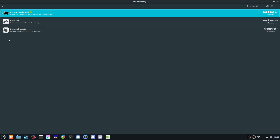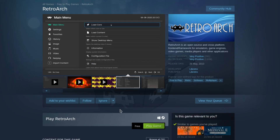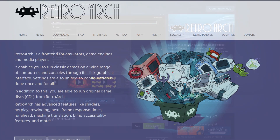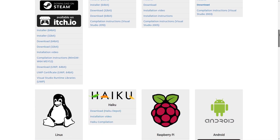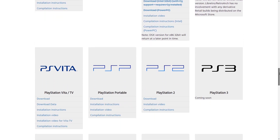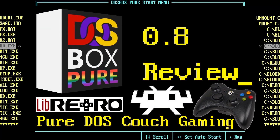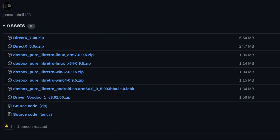First thing we do is install RetroArch — a nifty smorgasbord of emulators for various systems with a controller-friendly interface, which installs the cores. You can do this via Steam these days, or a repository, or download it from its homepage, and it runs on a ridiculous number of systems. There's plenty of documentation on how to install DOSBox Pure's Core into RetroArch, including a video on this channel linked here. When you go to the Releases section in their GitHub page to download the appropriate zip for the latest release, you'll also want the DirectX releases and the Voodoo Driver to install later.